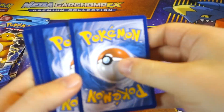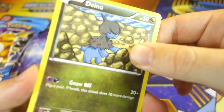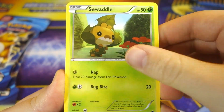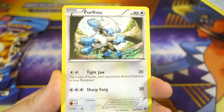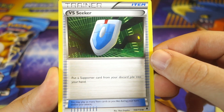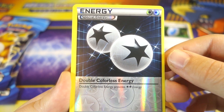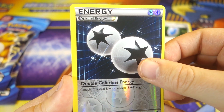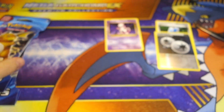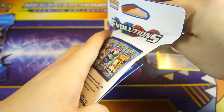Let's move on to Phantom Forces and see if we can get our first foil. Hopefully nobody scaled these over at the drugstore — that would be an unfortunate way to start 2017. We got Bronzor, Furfrou, Lampent, a Vs. Seeker — very nice — a DCE reverse, and our rare is a Patchirisu. Not looking great, guys.